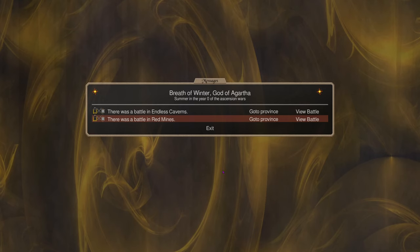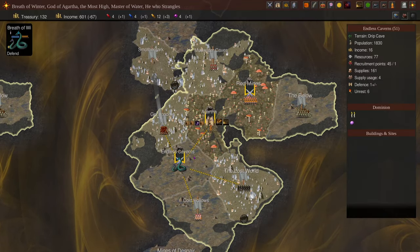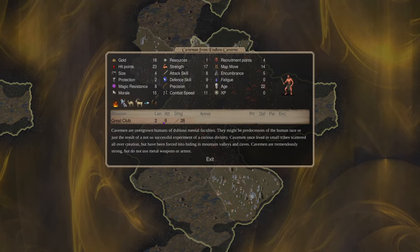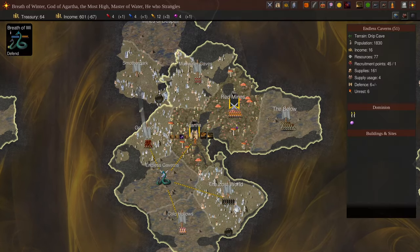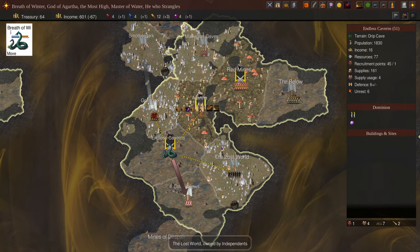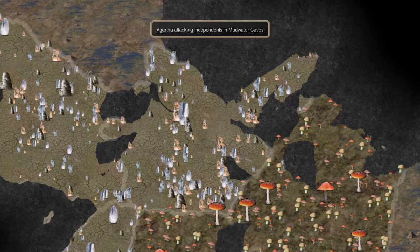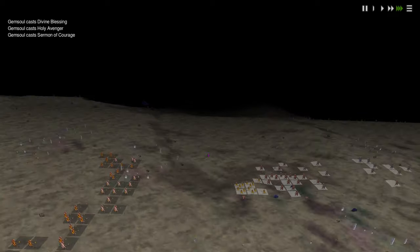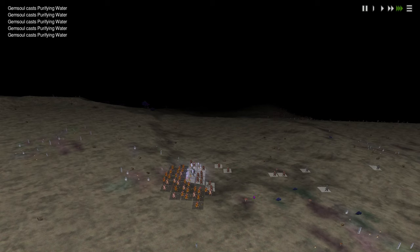We recruited 20 cheap pale ones — acceptable losses. Now with a couple of provinces we can start recruiting more durable units. If we build a temple we can crank out more Ohms. We send our prophet against Pisachas and Ganas with mind blasters doing some mind blasting to break up formations, then surround and beat them down. We probably should have had him smiting the whole time, but we managed fine — lost only 13 troops.